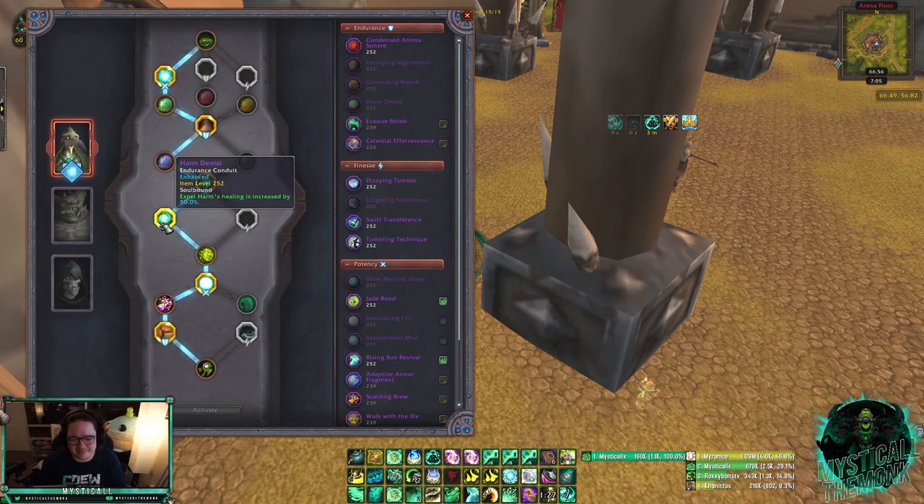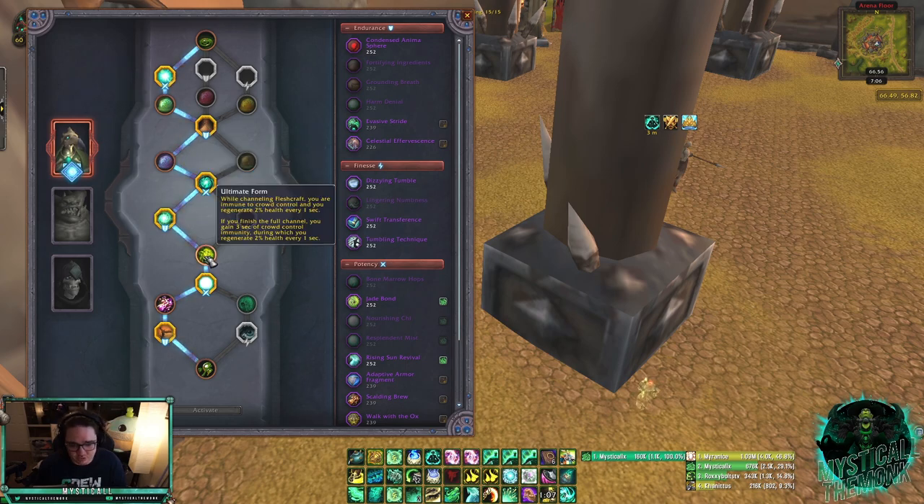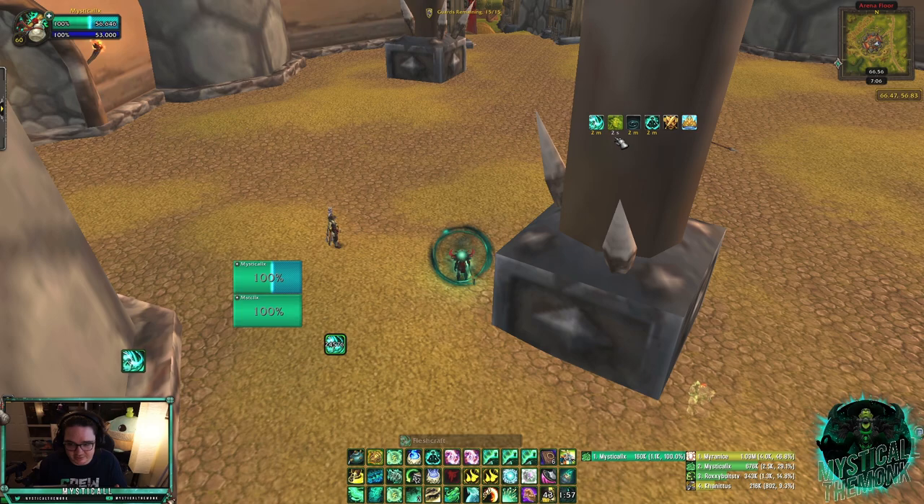The next Soulbind node is Ultimate Form — you have no choice here, and it's a fantastic buff to Fleshcraft. While channeling Fleshcraft, you are immune to crowd control and regenerate 2% of your health every second. If you get the full channel, you gain three extra seconds of CC immunity afterward — for a total of five seconds of CC immunity if fully channeled. This is huge for survivability.